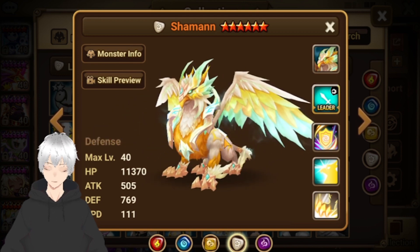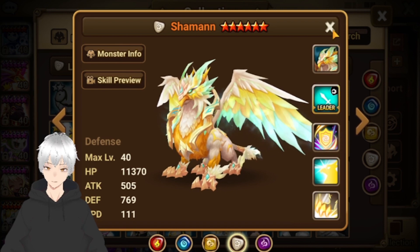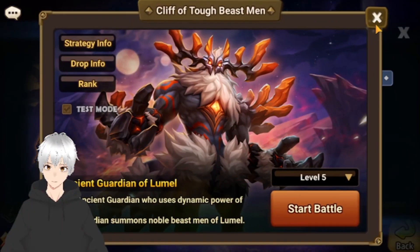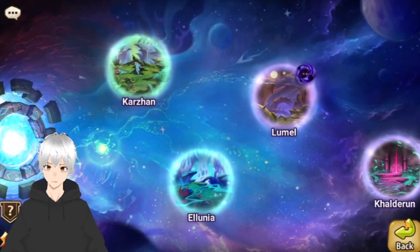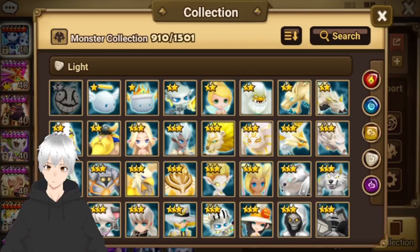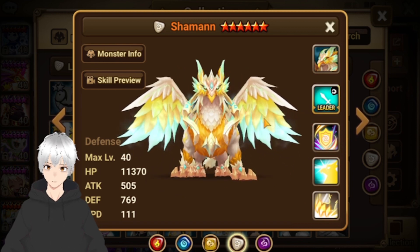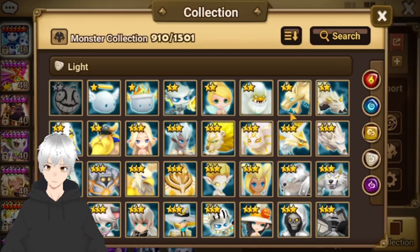Top two would be Shaman. Shaman is one of the best units in the game because of his use case. I'm using him on Necromancer dungeon, and you can also use him on the Rune of Silence dungeon — really good there. People also use him in siege. He's a really hard-hitting unit — hits hard on dark units — and he has heal and sustain. If you don't have Shaman, you definitely wanna get him because of his versatility.